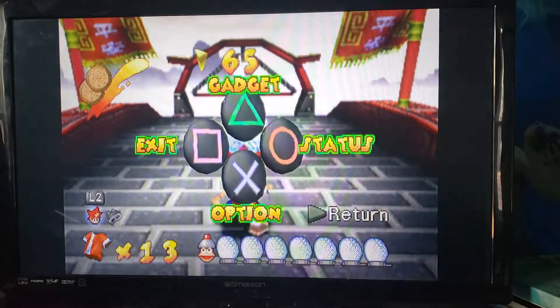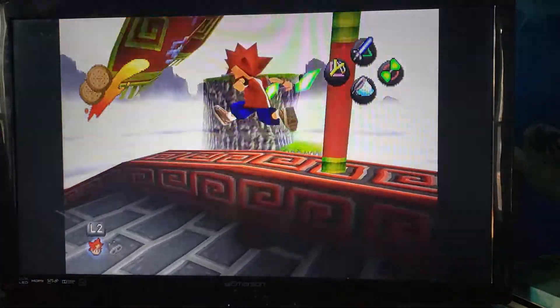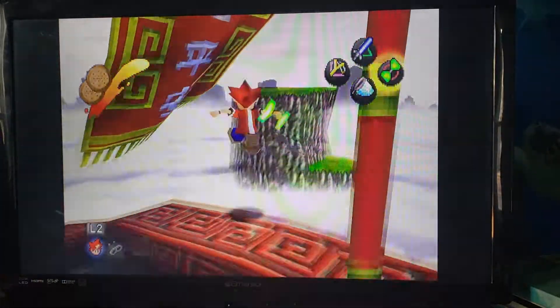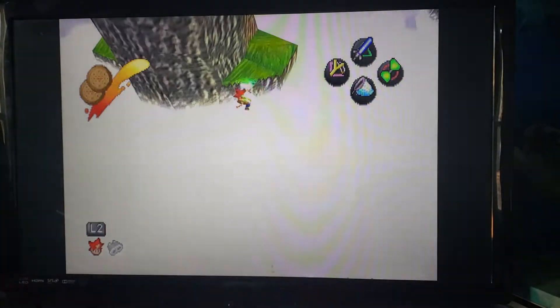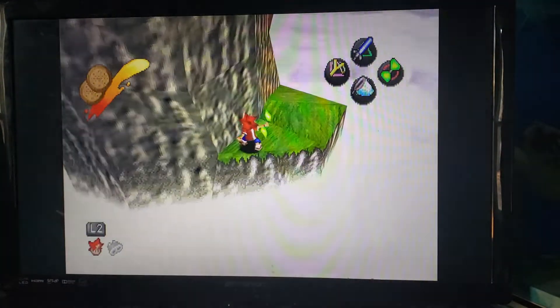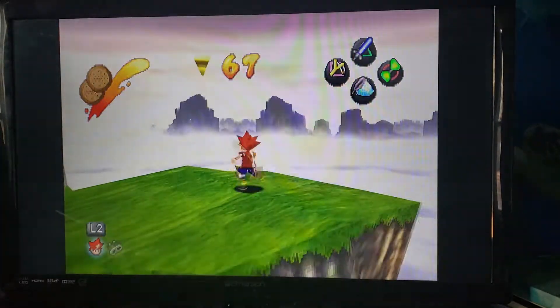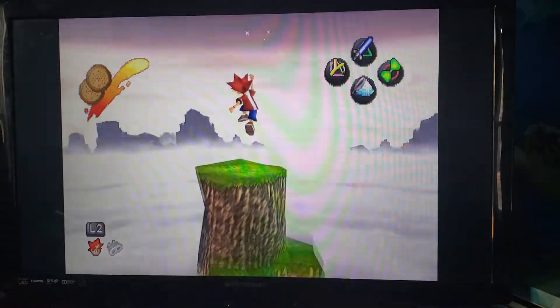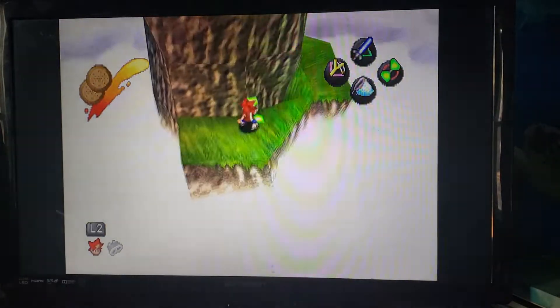Alright viewers, welcome to more of my let's play of Ape Escape. Wabi Sabi Wall continues for the first visit through. It's very tricky to get over here. I'm going over here because there is a spectre coin on one of these islands as I go across them.